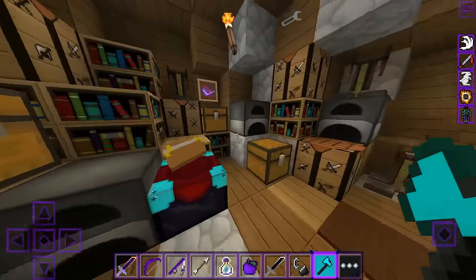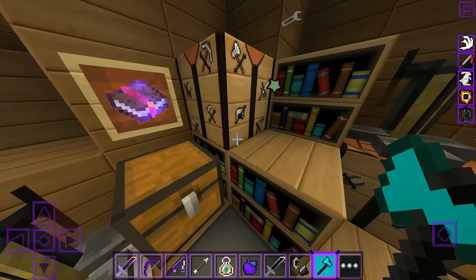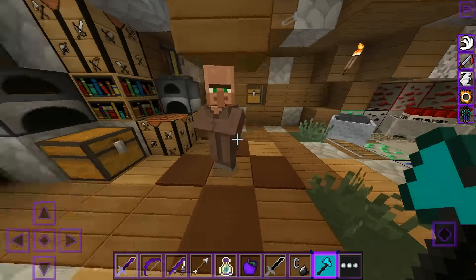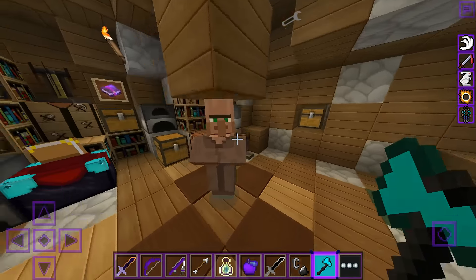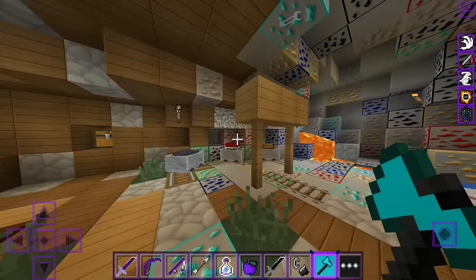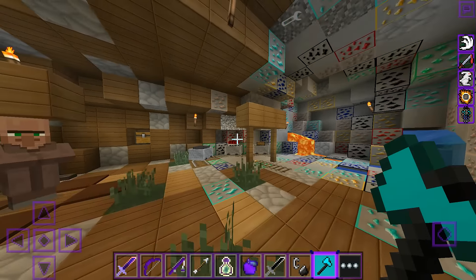Here we have the enchantment table and the workbench as well — looks pretty cool. It has the texture it has. It's the same. The village is pretty much the same, and the ores are pretty cool. This is like a faithful default edit, not like a faithful edit.